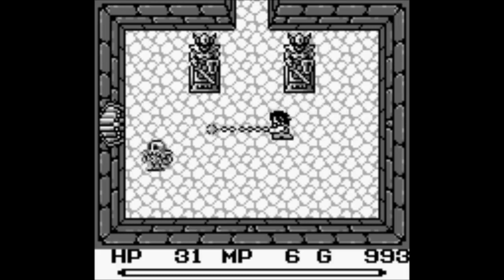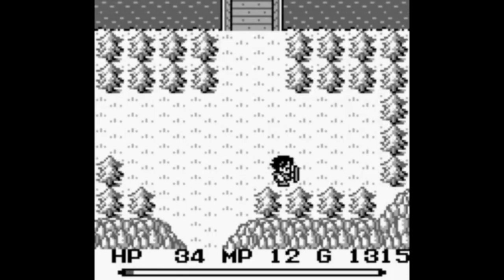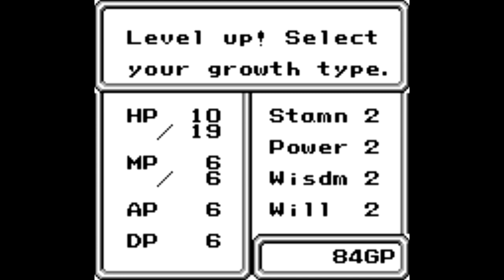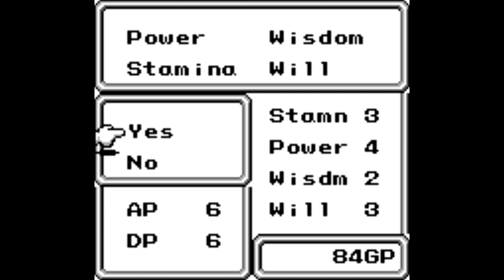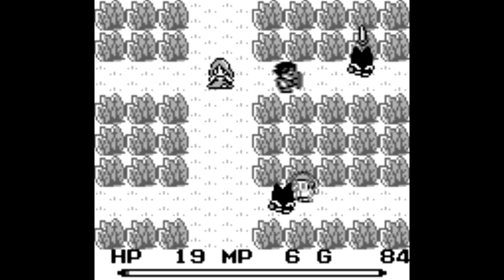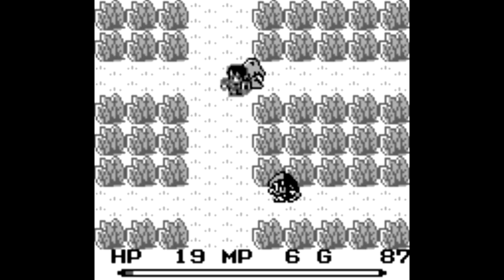You get up to 12 spells to use in this game. The traditional Secret of Mana attack meter is here as well, and you can see it at the very bottom of the screen. Sure, you can hack and slash your enemies like a lunatic, but you're probably better off waiting for a stronger attack every so often by letting the meter recharge. One thing that makes this game stand out today is the point allocation system, where you can assign points to power, stamina,